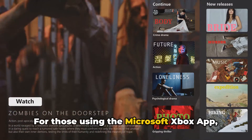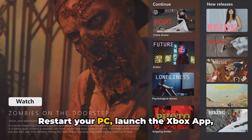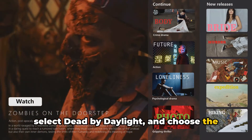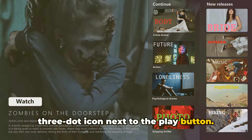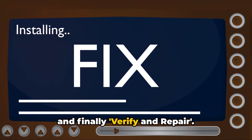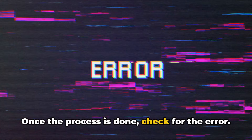For those using the Microsoft Xbox app, the process is slightly different. Restart your PC, launch the Xbox app, select Dead by Daylight, and choose the three-dot icon next to the Play button. From there, choose Manage, then Files, and finally Verify and Repair. If a warning message pops up, click Yes to continue. Once the process is done, check for the error.